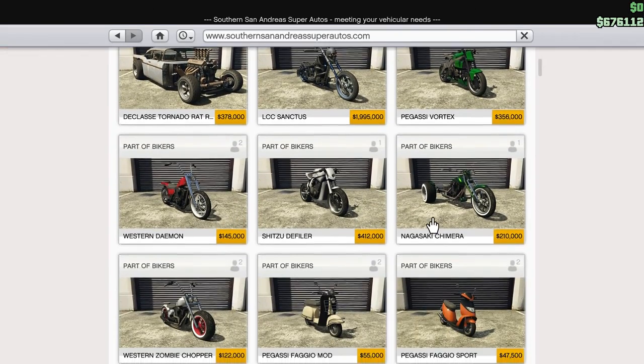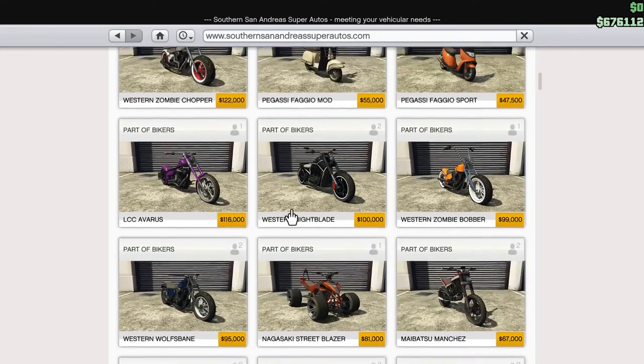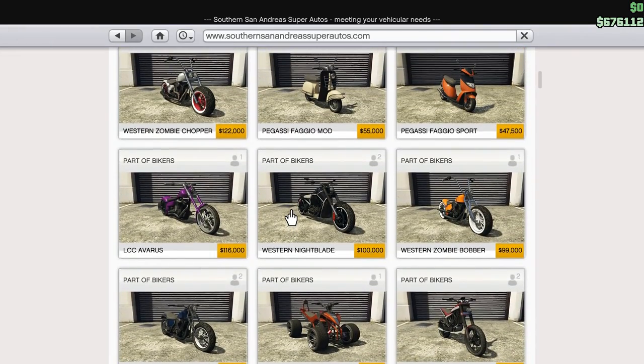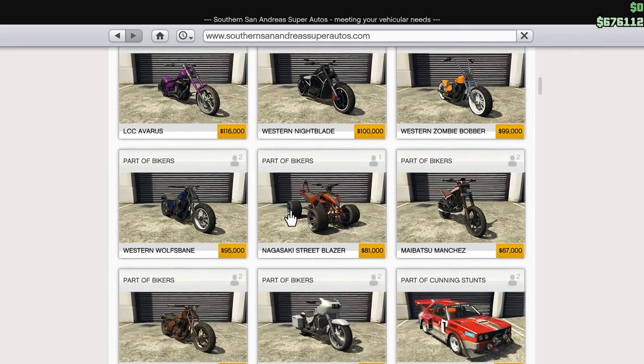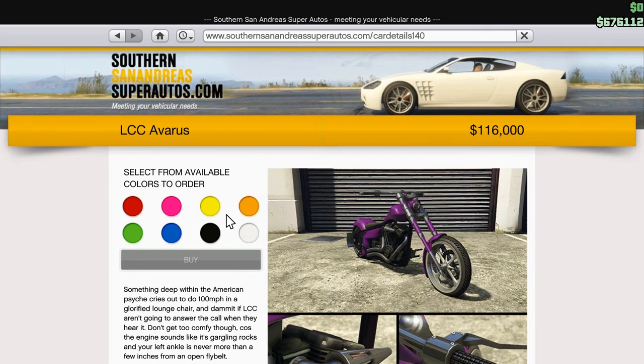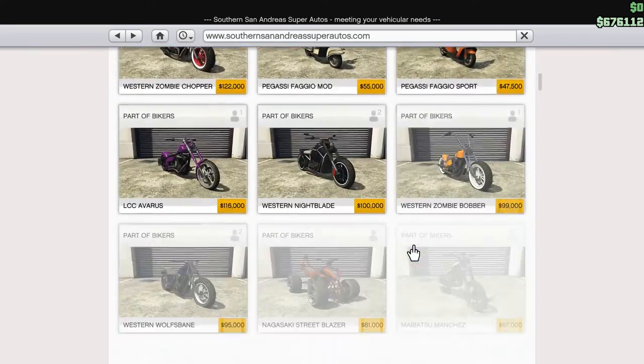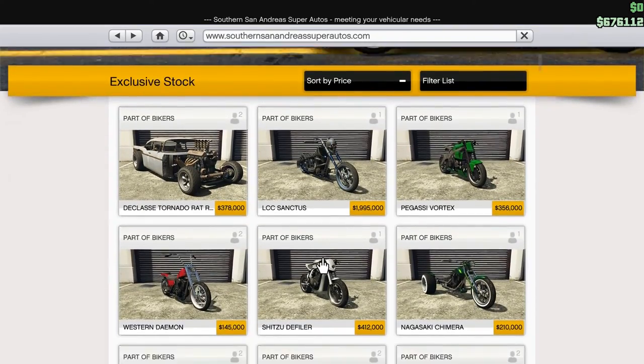I'm not getting the Vortex. And the Nagasaki Chimera — no. There's nothing but handling problems associated with that, as far as I can tell. The Western Daemon. The Zombie Chopper. Now I'm going for something rather practical here. I mean, I have a Nightblade. I'd consider the Averis — that does look nice, that is a good looking bike right there. But I don't generally drive Choppers. Not picking this up just yet. Trying to build my money up.